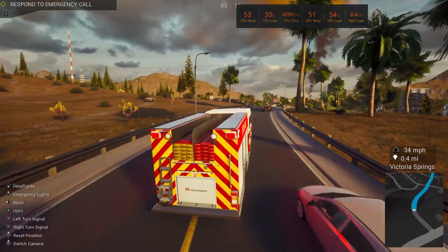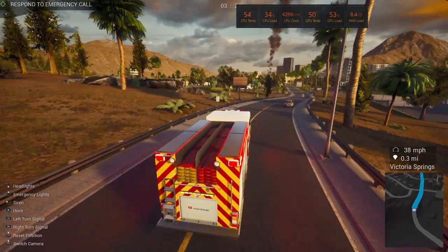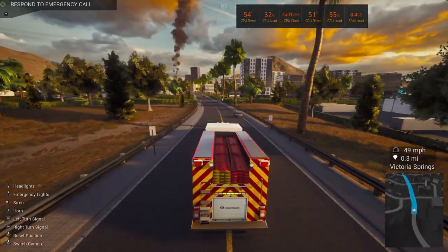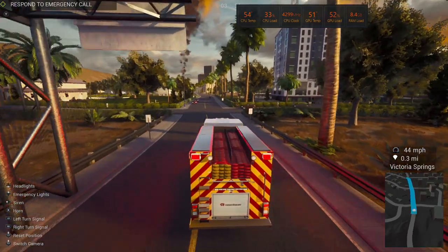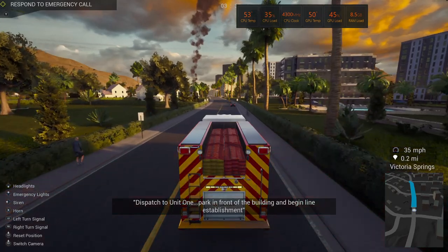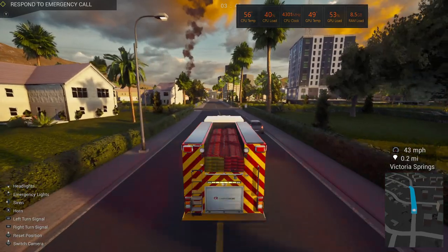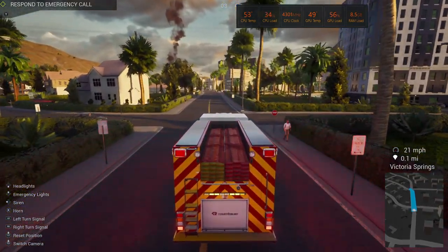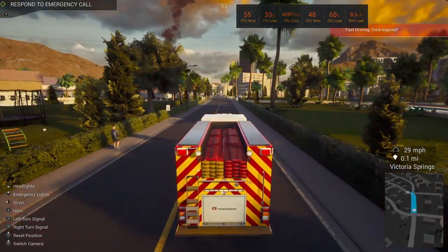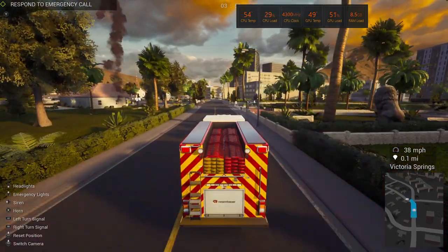There are many documented cases of firefighters being told 'everybody's out of the building' only to find victims later — which is not good. A primary search basically means we do a very fast, aggressive sweep through the house to make sure there are no victims who need our help getting out. Dispatch isn't going to tell us to do that; it's up to us to determine our roles based on department policy. Fast driving time expired as we pull up — but hey, we arrived.